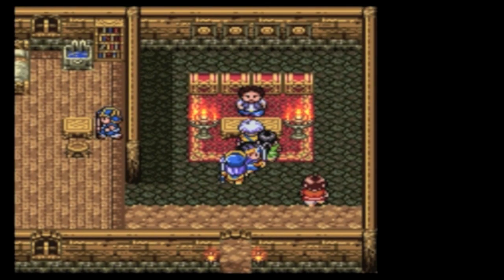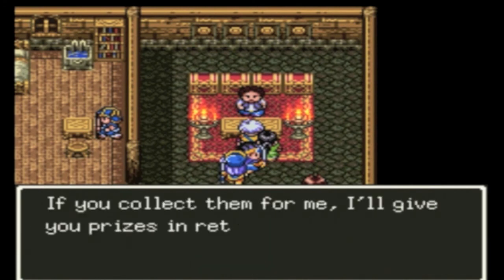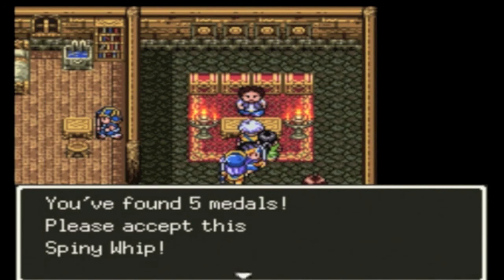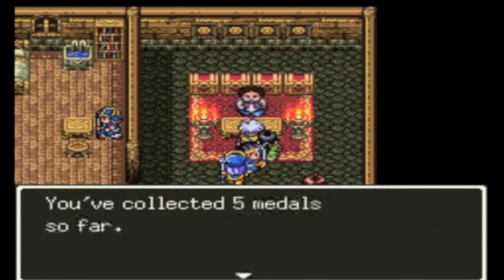Not that it matters because we have a bag which holds unlimited items. I forgot his voice — but we don't need it because there's new stuff. 'You found some for me! Thank you, my friend. This brings your total medals to five. Please accept the Spiny Whip.' Ray received the Spiny Whip. Ten medals and you get a garter belt.